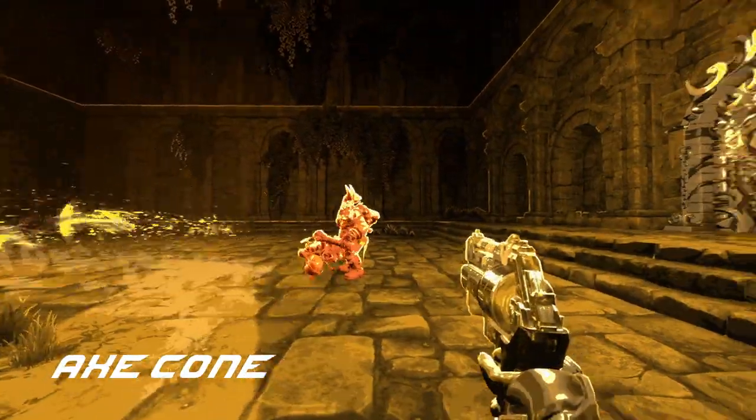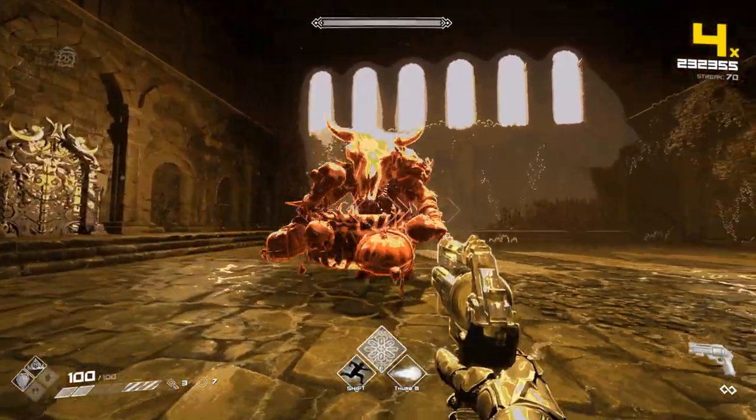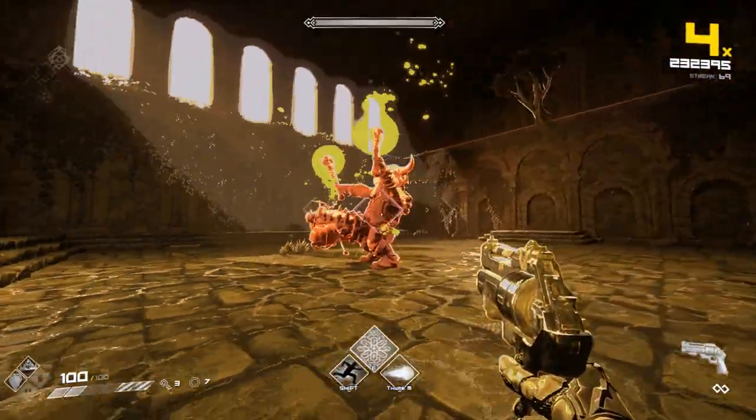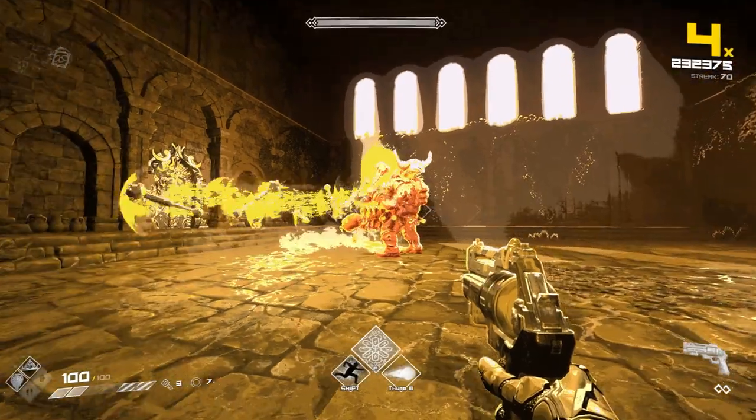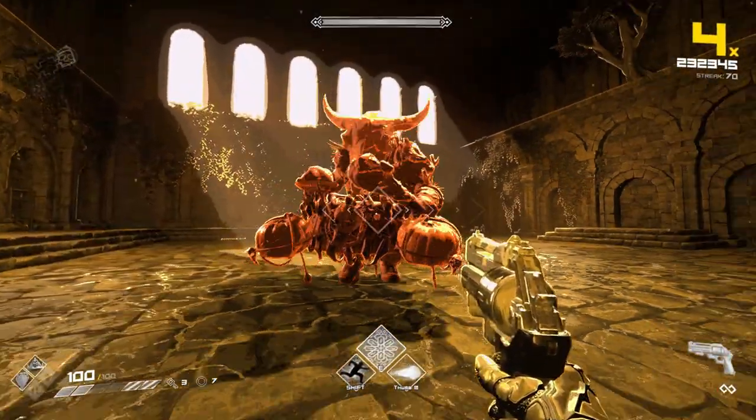Axe Cone: Vaite lifts both of his arms up in the air and prepares a large barrage of attacks thrown in a cone in front of him. The move is incredibly telegraphed and should be very easy to avoid by getting behind him while he prepares it.